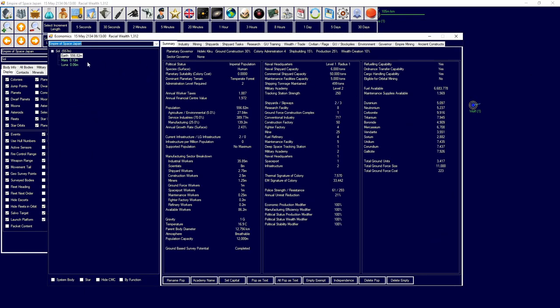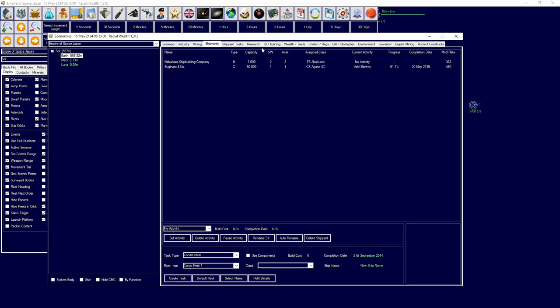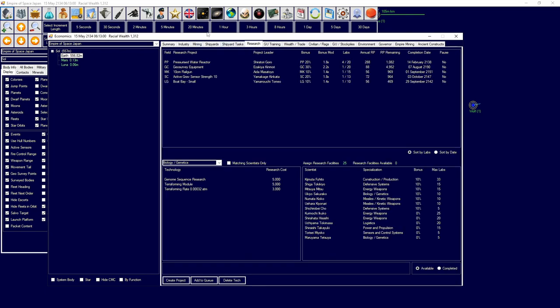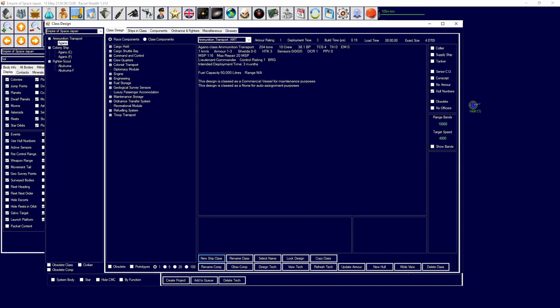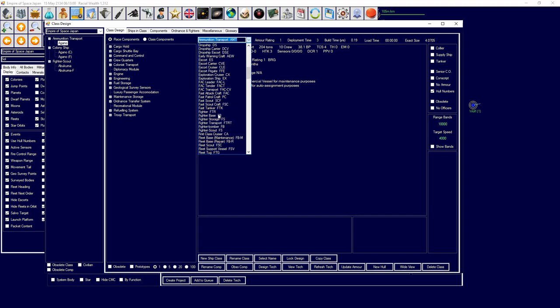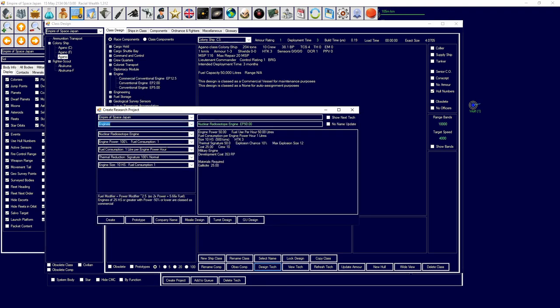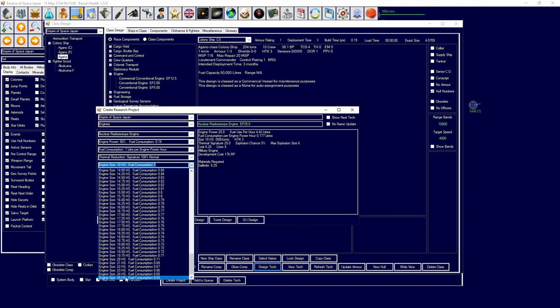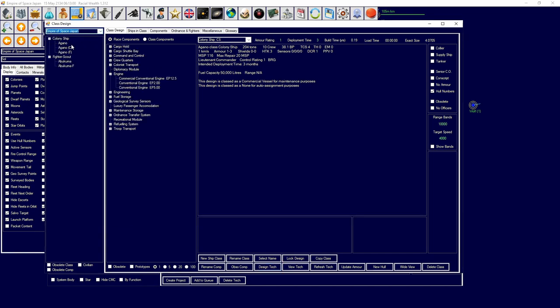We are continuing our colonization efforts. We do have Transnutorian technology. We're going to look at designing a commercial ship — that would probably be a very good idea at this point. So we're going to create a colony ship immediately. We're going to give it a radioisotope engine — the new radioisotope engine which is now in the game. We'll prototype that design and then add it to the vessel.